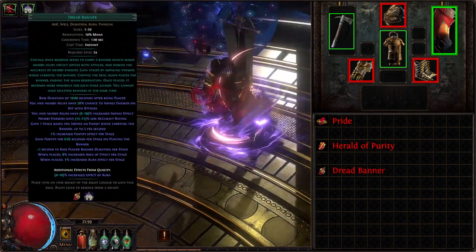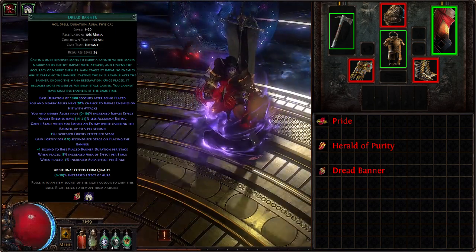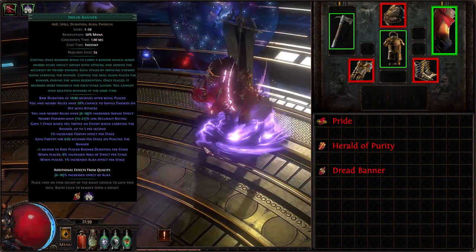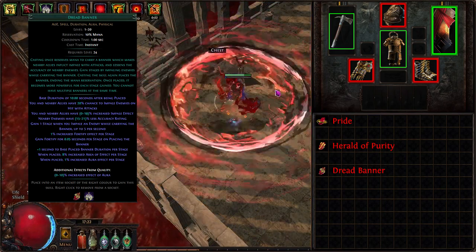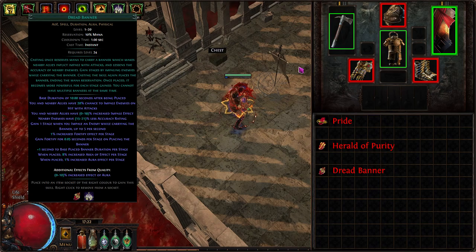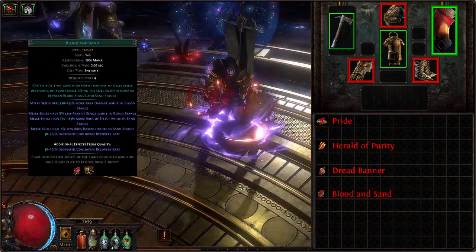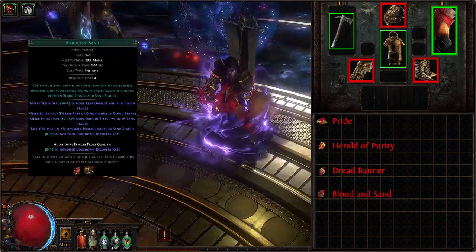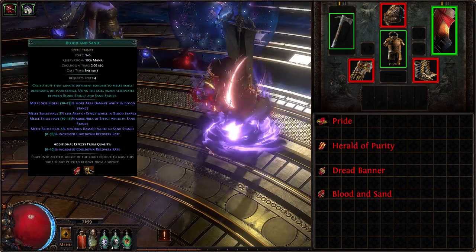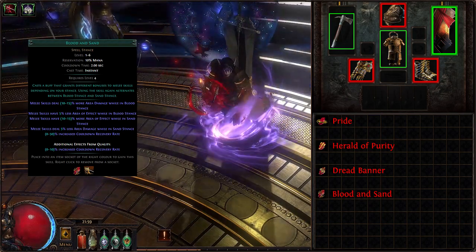Third gem is Dread Banner — an aura that grants us and nearby allies a chance to impale on hit and increased impale effect, and also greatly reduces enemy accuracy, increasing our survivability. Banner gains up to 50 stages, gaining a stage each time we impale an enemy, up to 5 times a second. The banner can be placed for almost a minute of duration, granting us Fortify with increased Fortify effect, increased AoE and aura effect. Fourth gem is Blood and Sand — a stance spell with two states: Blood Stance grants more area damage with less AoE, while Sand Stance grants more AoE with less area damage.